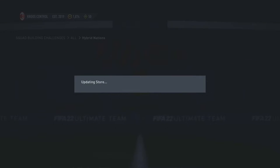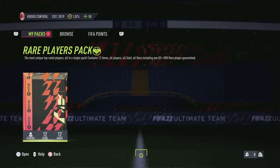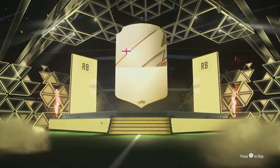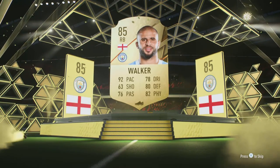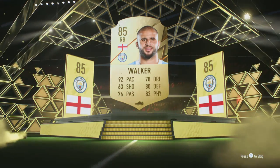You go to your pack — well, you claim your pack first, the 50k pack — and you go open it. I'm going to open mine now. Let's see who I get. Come on, someone good please. It's a board — oh, Kyle Walker! That is actually sick, he is worth more than the pack.